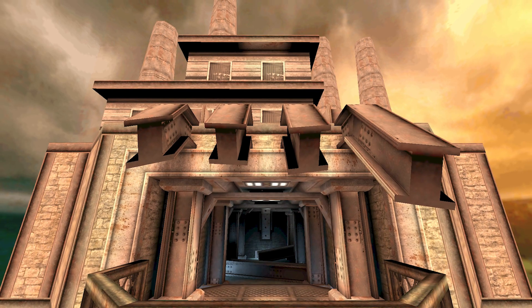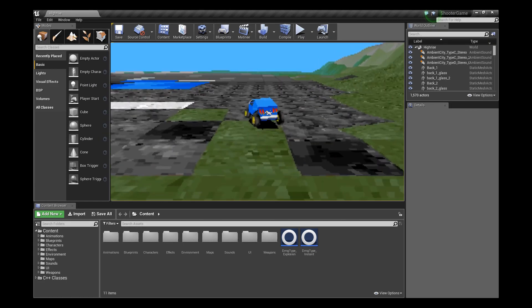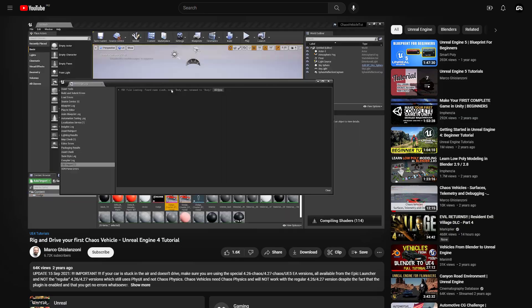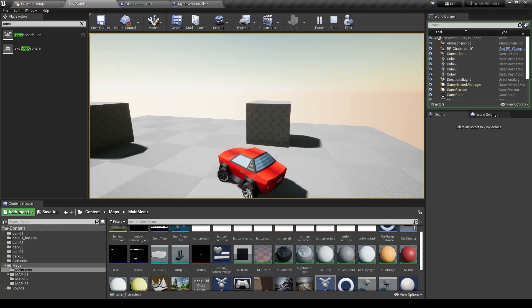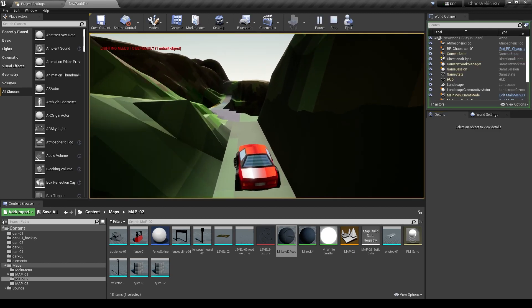One day, not too long ago, this just popped into my mind: let's make Terep 2 in Unreal Engine — just for fun. I had made a low-poly car in Blender, and after only a few YouTube tutorials I could implement it in the engine and it worked. I imported the images of Terep 2, and it was so fun I couldn't just stop there.